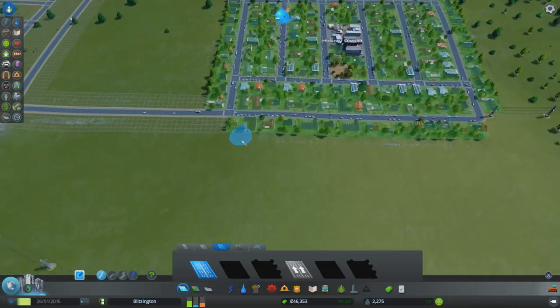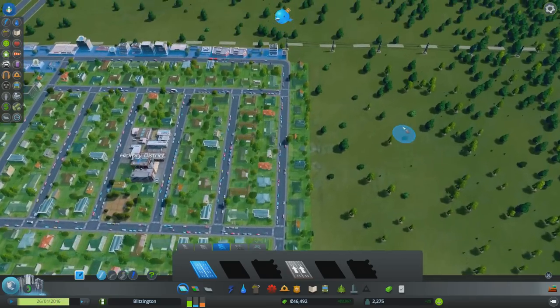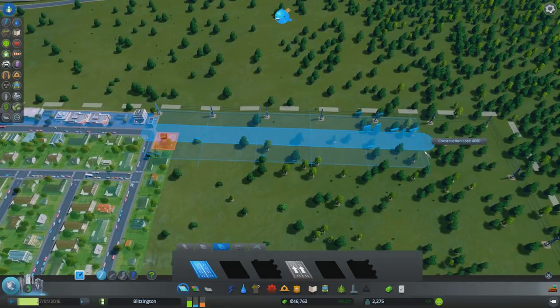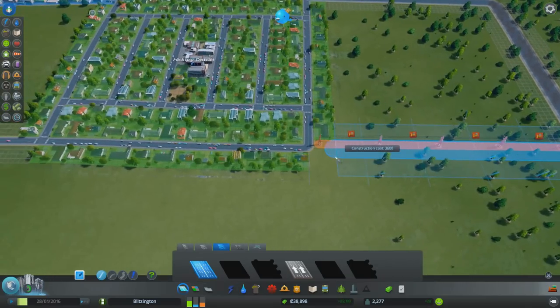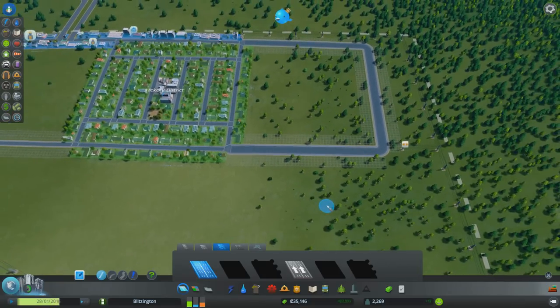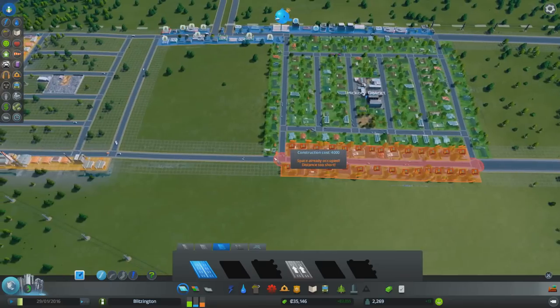I'm counting the cells — looks like I'm getting a little cattywampus there. That's fine. We just took out all of the electrical to the bottom end here, which is okay. If we do have the bigger roads I could probably rework that — but it says distance too short, and these roads are occupied. We'd have to bulldoze them.